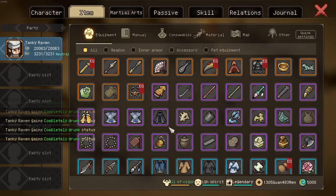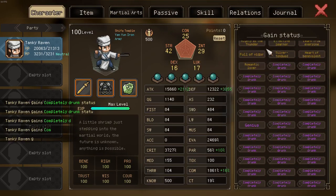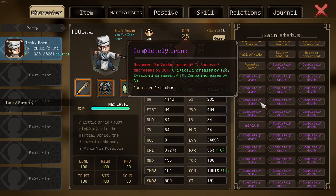Of course, you don't have to keep the wine girt equipped, so you can switch to, say, your imperial seal again and you still keep all these stats. The obvious downside is they run out after 8 hours.